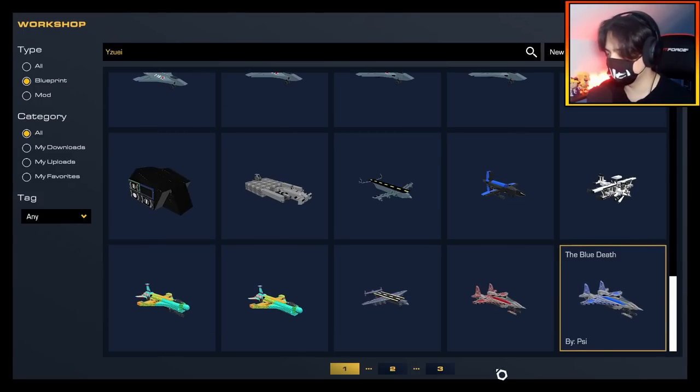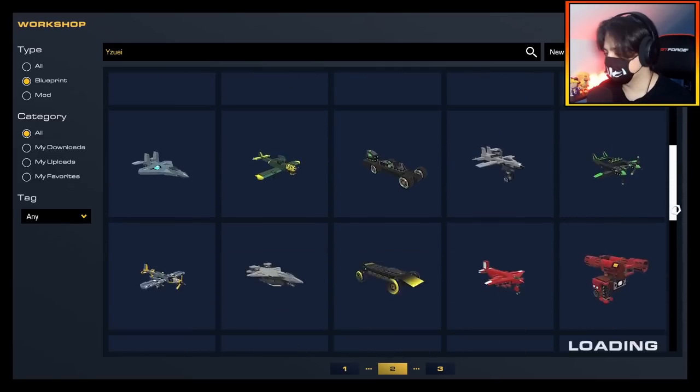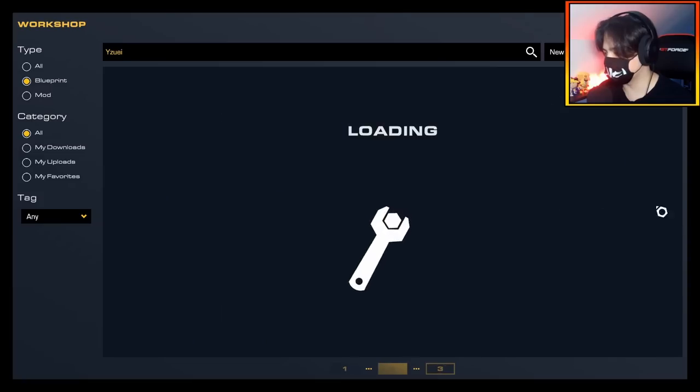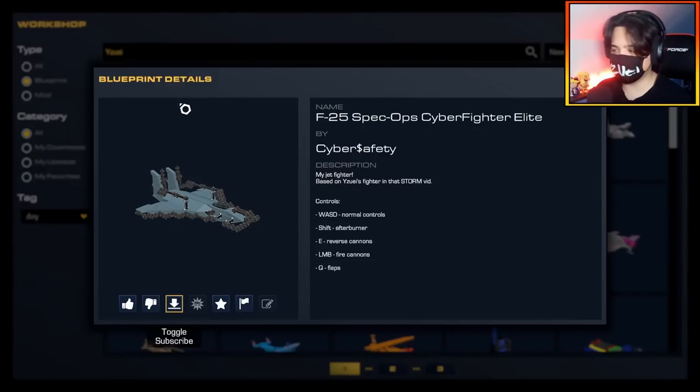I probably should get into the habit of uploading more of my builds, but I'm very clumsy and I just forget. So we only have about three pages here, but let's download some of this and test it out. We have the F22 Spec Op Cyber Fighter Elite, which is by Cyber Safety.